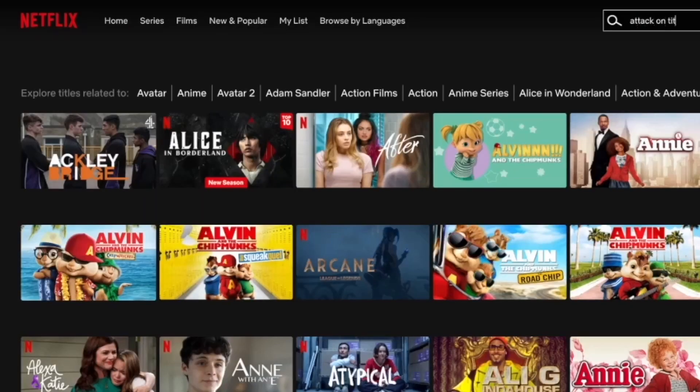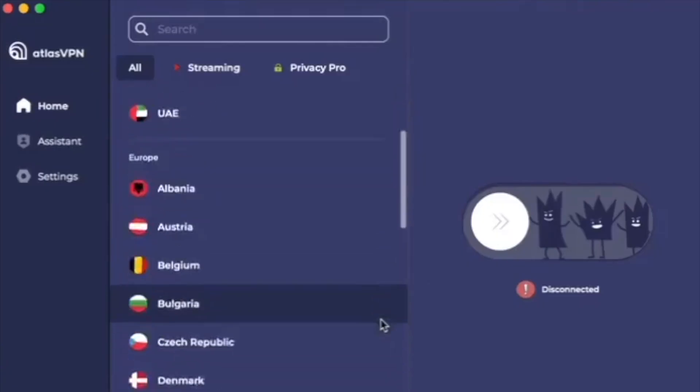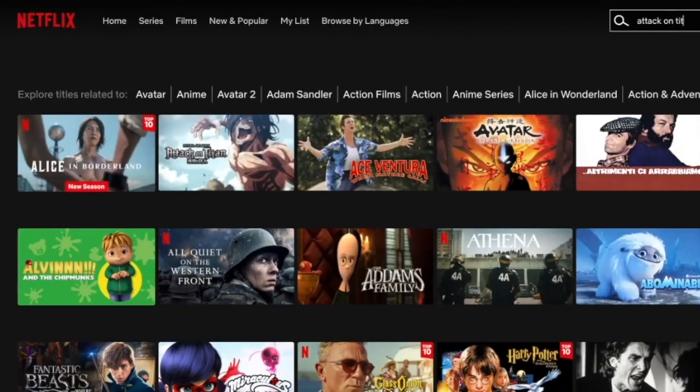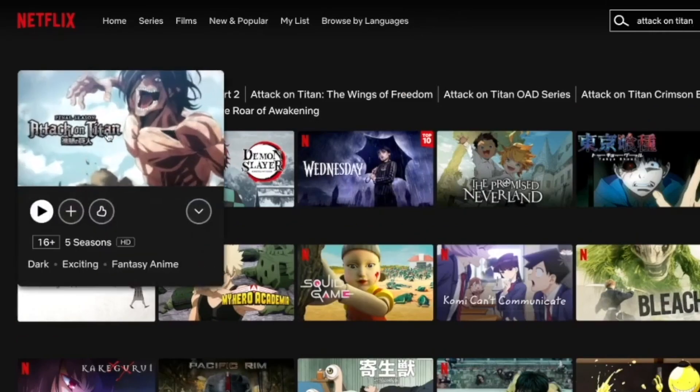Time is running out, so get your deal by clicking the link in the description below. Let's say I want to watch Attack on Titan. I search it up on UK Netflix and it's not there. What's going on? I go on Atlas VPN, select Italy, my little superhero guy pushes the thing over, go back, search it again, and bang — there it is, Attack on Titan, ready to watch.